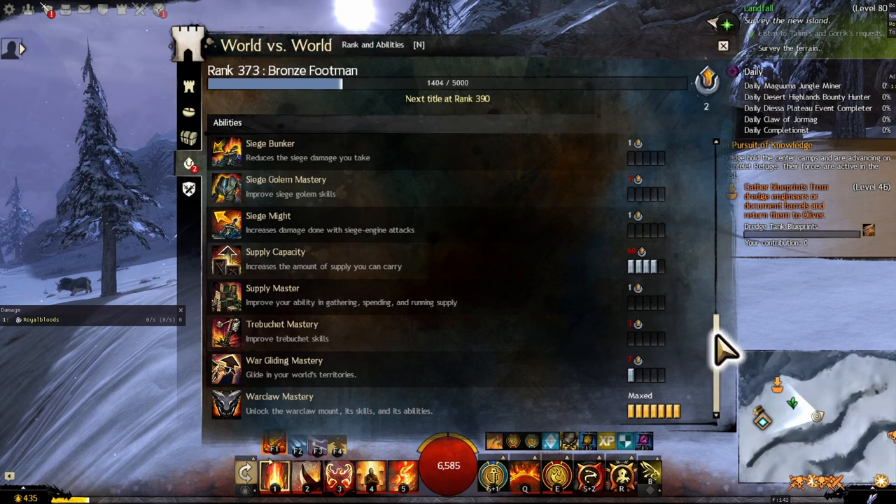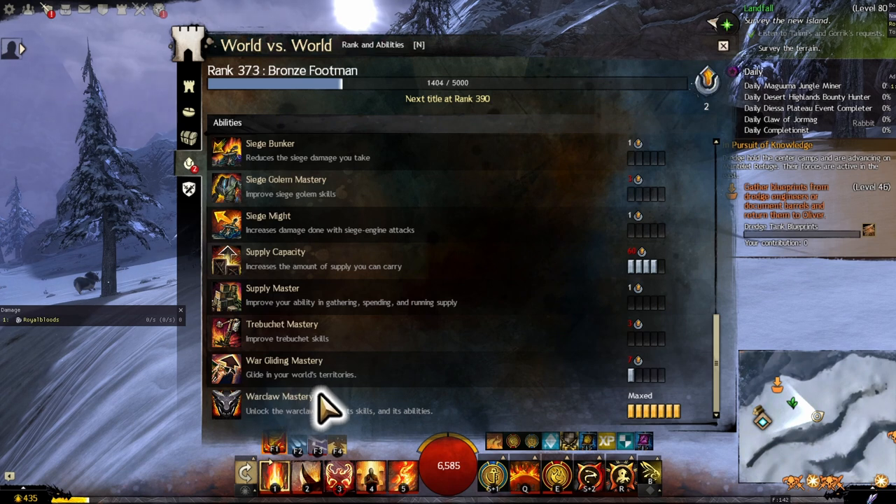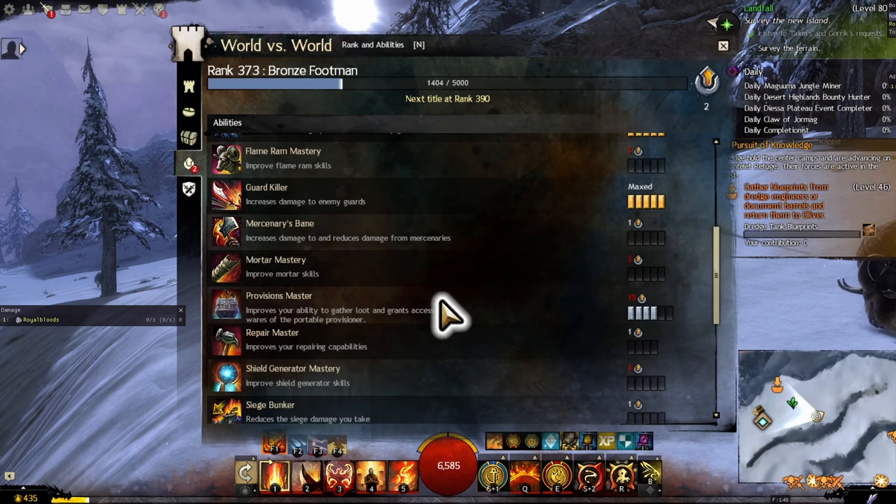Your masteries are also unique to each individual character, so every character can have a different setup — one more aggressive, one working on siege weapons, one that can carry more supplies. To start, one of the best things to do is get the mount. There is an achievement behind this requiring you to capture towers and keeps. Not having a mount makes you a big target, but sticking in a bigger group helps since having a mount creates an aura that lets nearby players run at mount speed even without one.